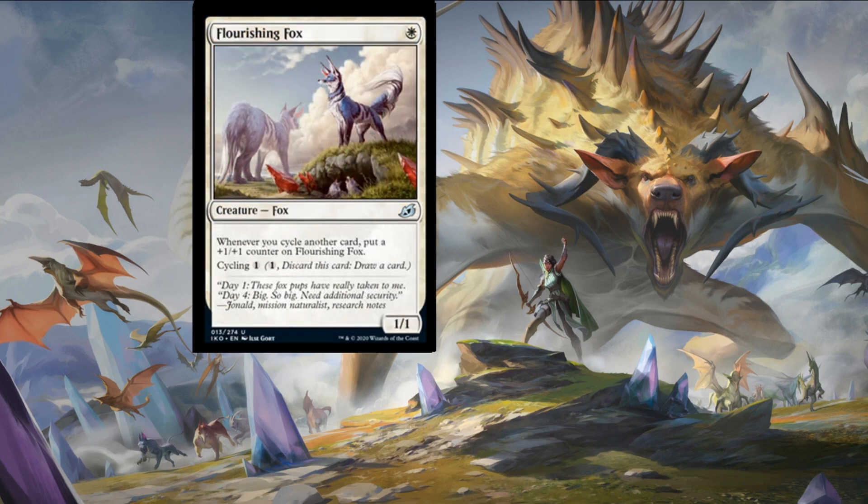Next card is a cute little Flourishing Fox — one plains for a one-one which allows you to cycle for a reduced cost. Whenever you cycle another card, put a one-one counter on Flourishing Fox. Not too bad — it gets bigger over time. Or late game if you need to search for something bigger, cycle it away and hopefully get something a little bit more impactful.